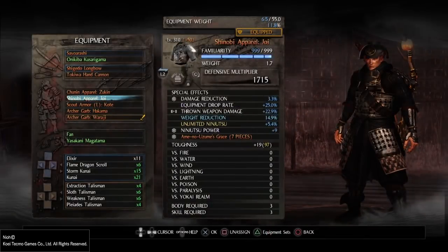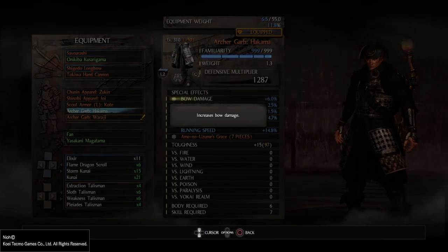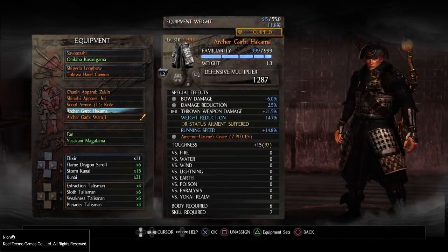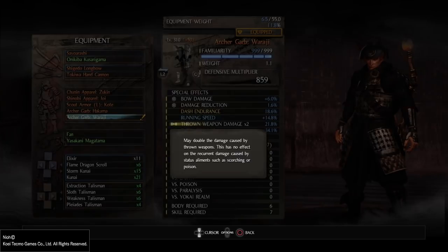Now let's move to the legs — Hakama. Here I have throw weapon damage, weight reduction, bonus for status alignment, and boost to the ritual gauge. My build is focused on throw weapon damage and the guardian spirit, so I always need the guardian spirit ready to use it, and when I finish using it I get my ninjutsu items back. The last bonus is running speed. Now the foot armor has throw weapon damage x2, running spin, and running speed.